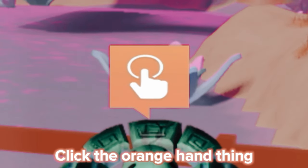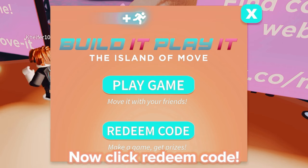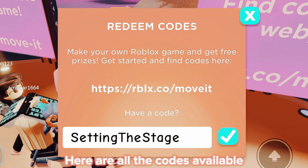Click the orange hand thing, then click redeem code. Type each code shown on screen in the white box. You should get a badge once you redeem a code. Here are all the codes available.